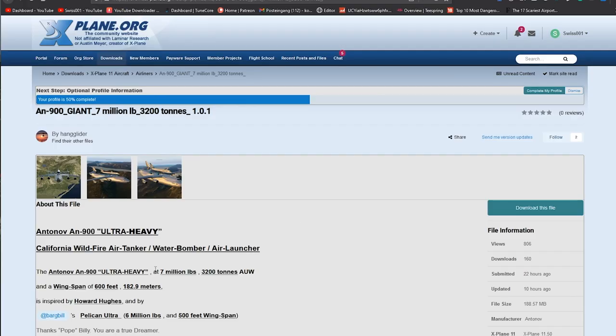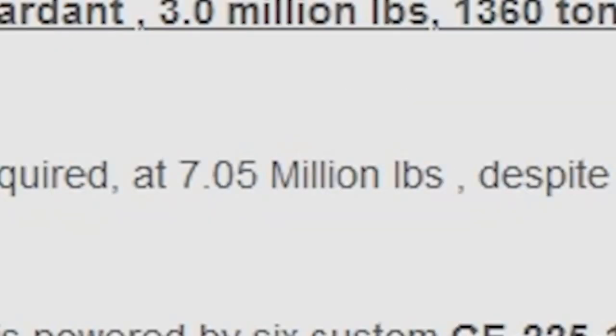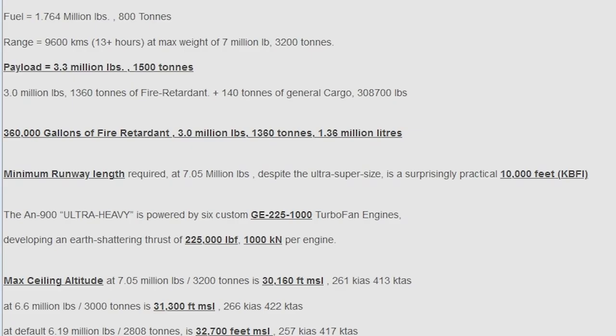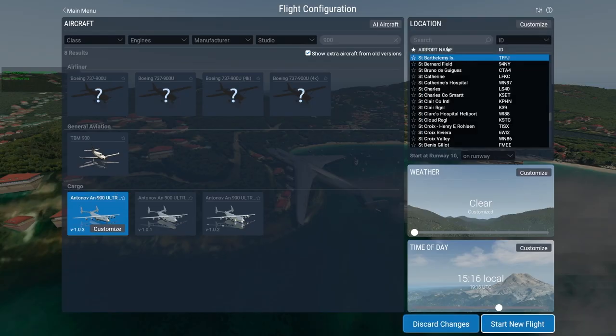For this plane, we'll definitely need a big airport. Here it says how much runway it at least needs, and that is 10,000 feet at the maximum takeoff weight, which is 7 million pounds — 3,200 tons. Let me just mention here, a normal 737 weighs like 50 tons or something. And this is just crazy.